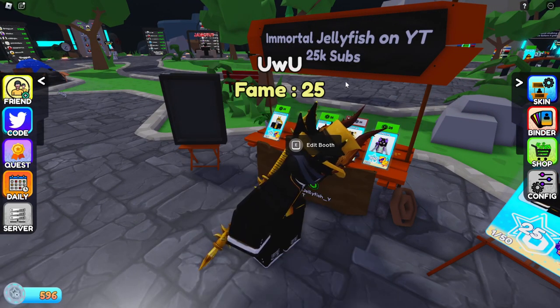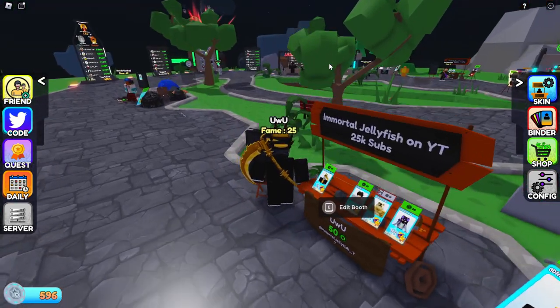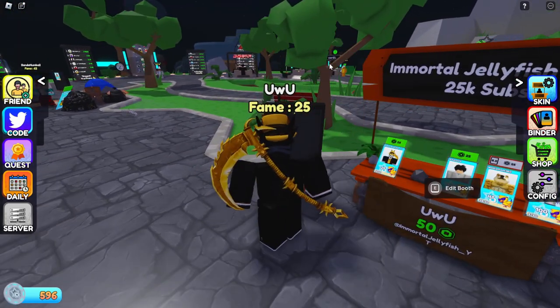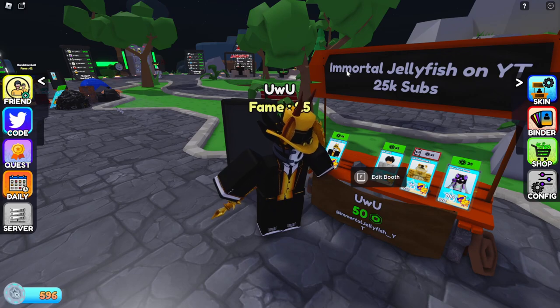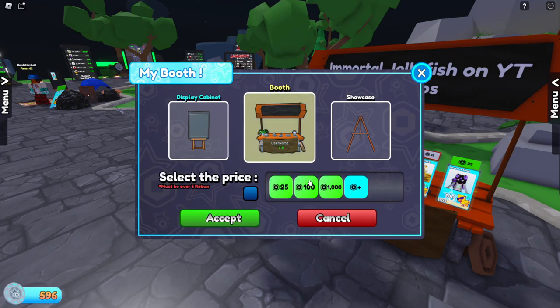The next thing is selling a card, and this is the part I really want to focus on because it's the easiest to get confused by. To sell a card and put it in your booth, it's going to ask you to price it — and it must be over five Robux. Don't make any game passes under five Robux. The only way to set prices is to make game passes. If you don't have any game passes, you won't see any prices. I have a 25, 100, and 1000 Robux game pass already.